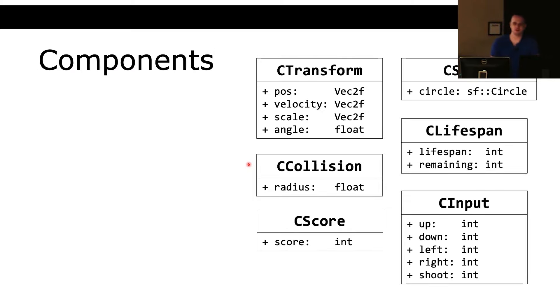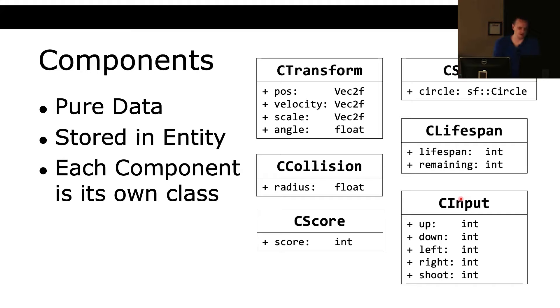Components in this assignment: we have a transform component with position, velocity, scale, and angle. A collision component — things collide based on their radius. A score component that adds to your total score when you kill something. A shape component that holds an SF circle shape. A lifespan component. And an input component attached to the player — anything with an input component is controlled by the mouse and keyboard. Components are pure data stored within the entity class, each inheriting from a base component type class.